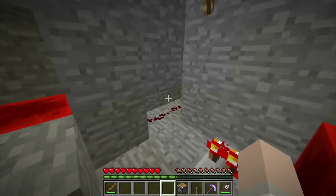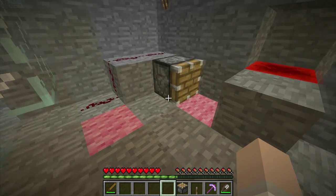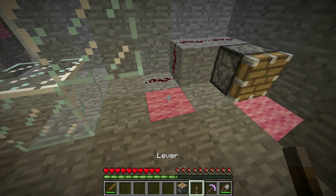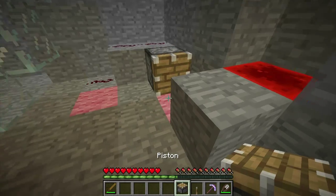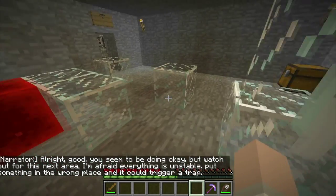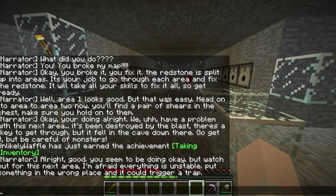Okay, so where do we want the signal? We want the signal to go right there. So I'm going to place the piston that way. Lever. There we go. All right, now good. You seem to be doing okay, but watch out for this next area. I'm afraid everything is unstable — put something in the wrong place and it could trigger a trap. Sounds exciting.